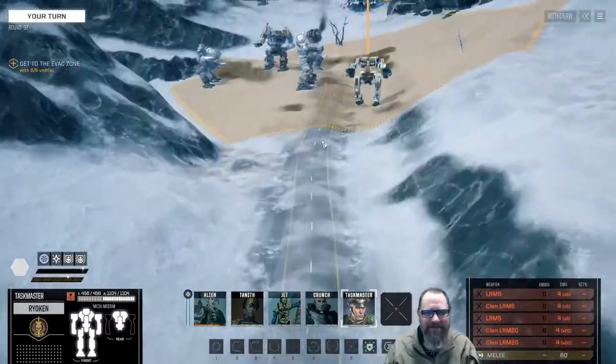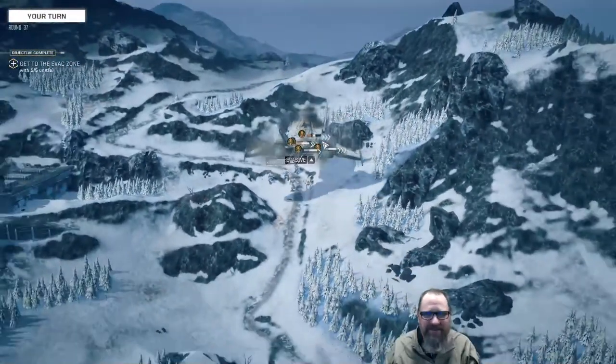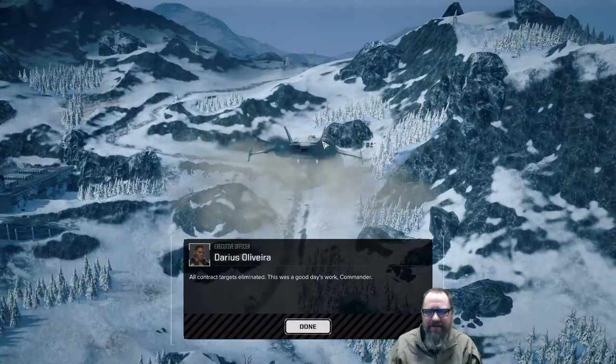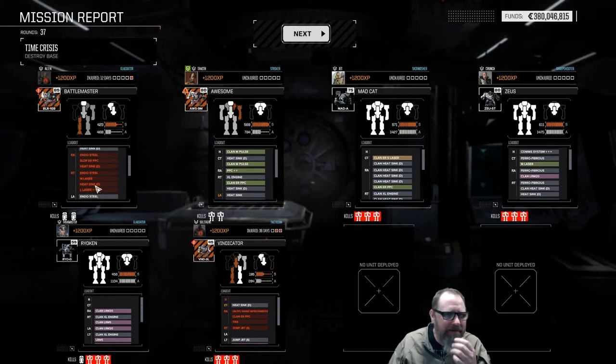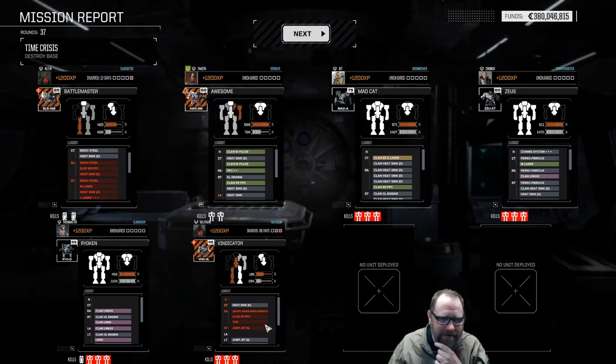We came out of it. We'll get one salvage, probably won't do us much good, and we'll figure out how to repair what we have. We did fail before it got destroyed, so it's gonna be expensive but not devastating. Wondering how bad the Battle Master is. We lost a large laser and an SLDF PPC, and a Clan ER PPC and a PPC range improvement. Not too worried about the TAG, but nobody died — got a couple injuries.